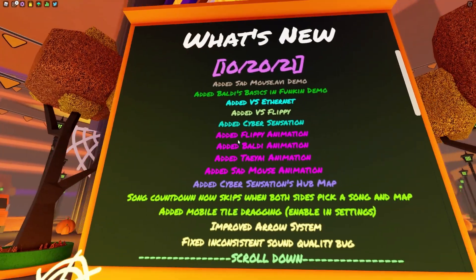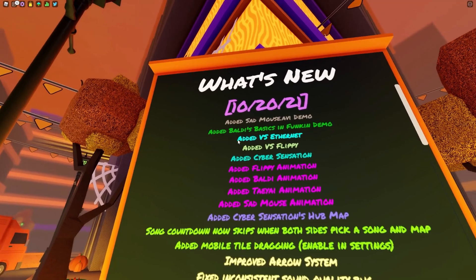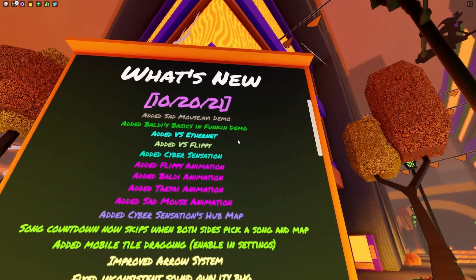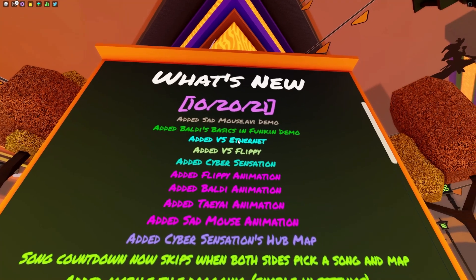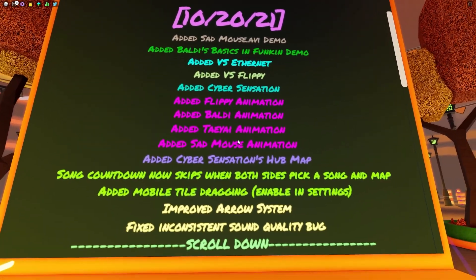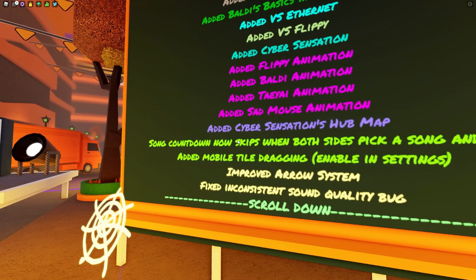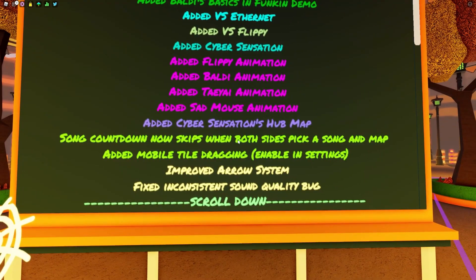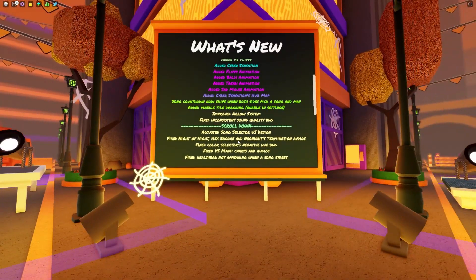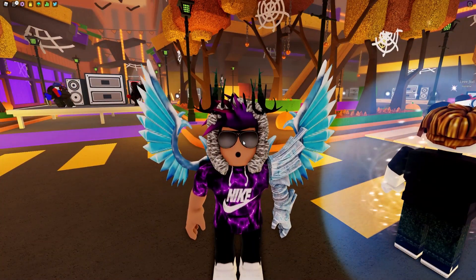In this update they've added Sad Mouse .avi demo, added Ball These Basics, and a Funky demo. They've added Versus Flippy, added Cyber Sensation, added similar animations, and added Cyber Sensation's hub map. They've also made some other adjustments, bug fixes, and various other changes — pretty cool overall.